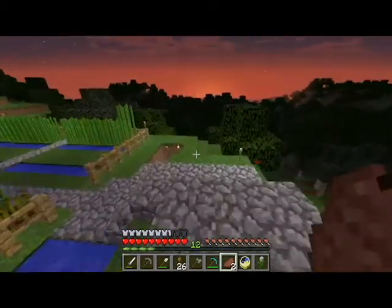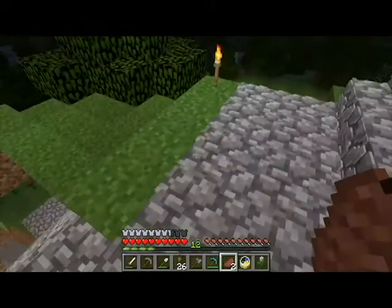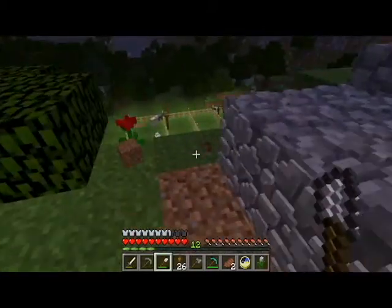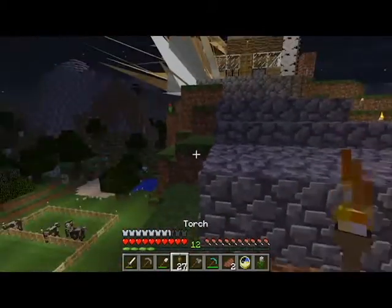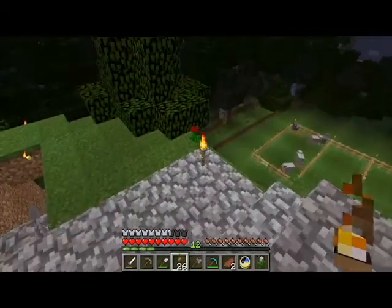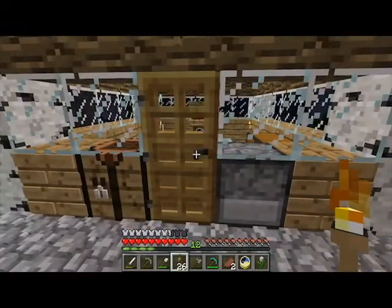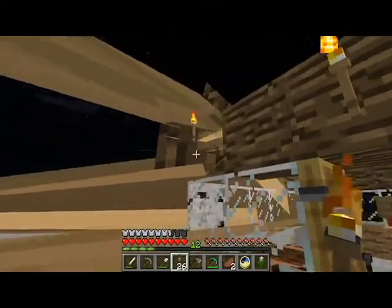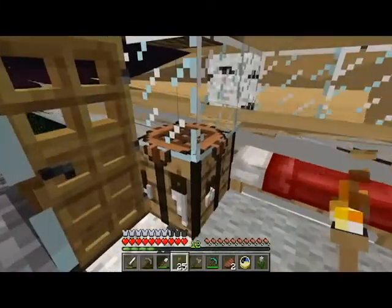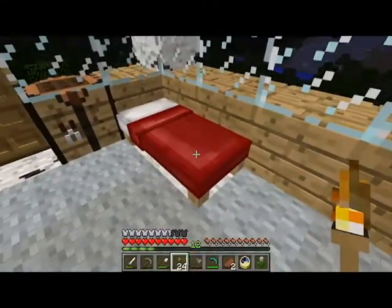We'll put the nether portal right here. This is a beautiful spot. We'll prep it right now. We're going to have to build some proper... oh no. I thought for a second I saw my house go all whompy. Let's go inside. Look how beautiful this place is. Bad house. Bad house. Closed door. No. Bad house. I'll figure that out. Stupid bugs.